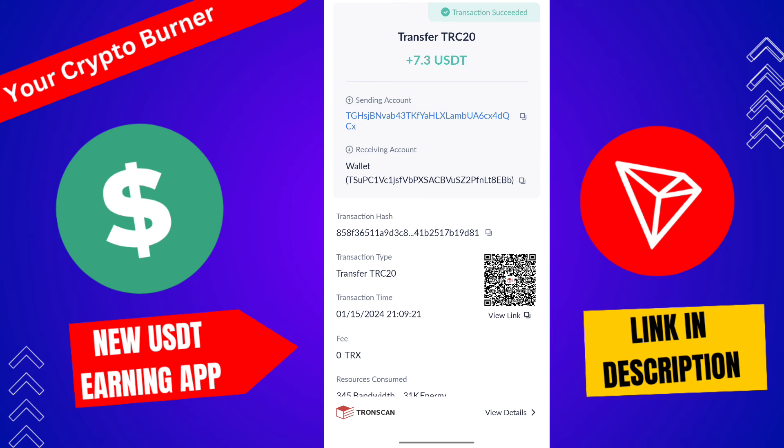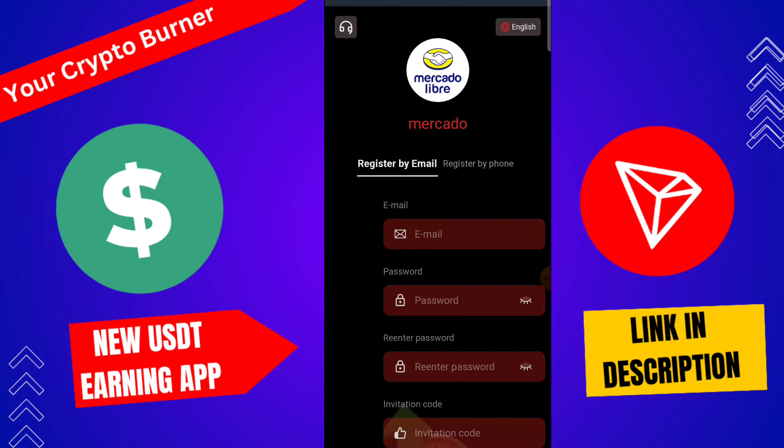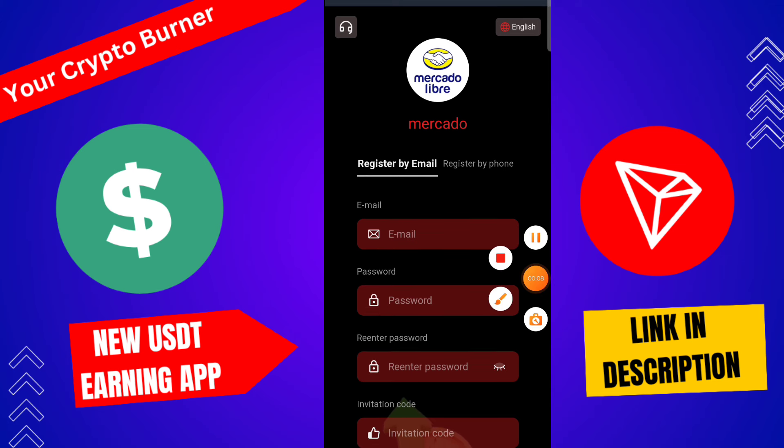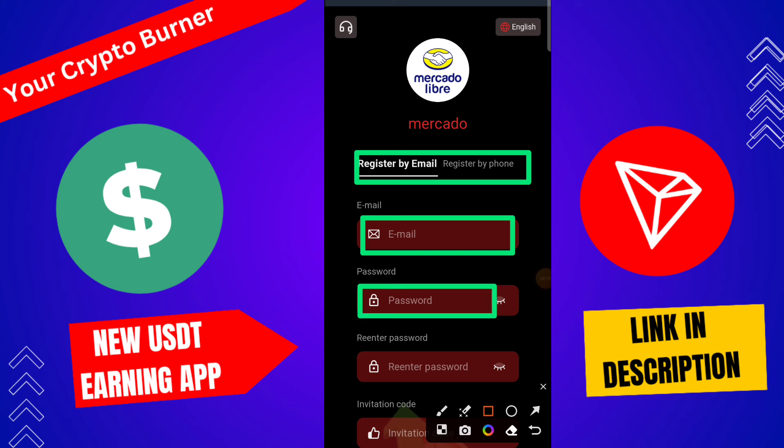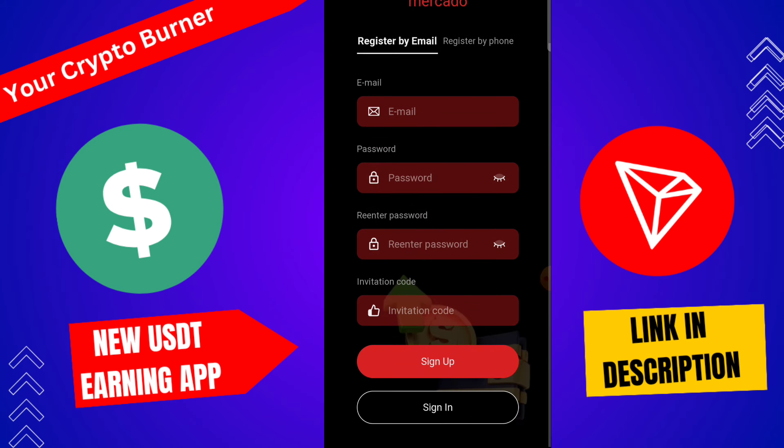Hey guys, here you can check 1.6 USDT successfully received by this platform. Let's discuss the best USDT mining application. First of all, you need to register on this platform — it is very simple. Type your email ID, password, and invitation code, then click here to sign up. After registration, you get 20 USDT free sign-up bonus.